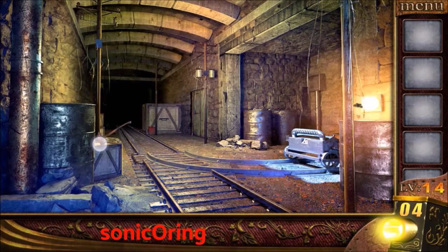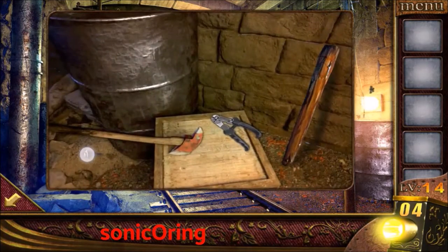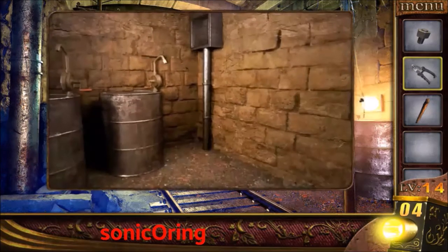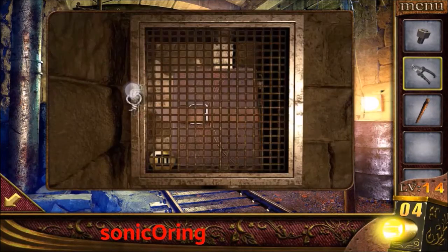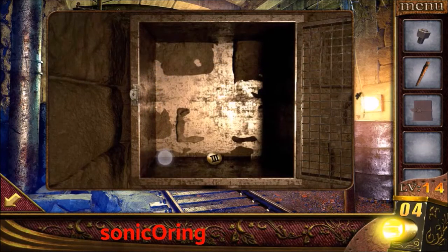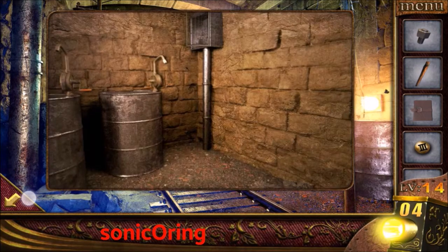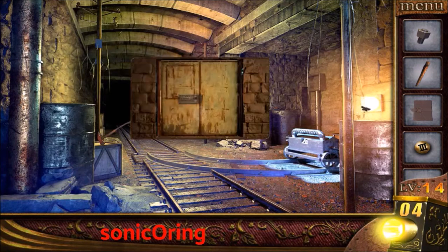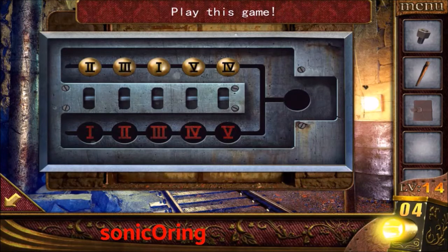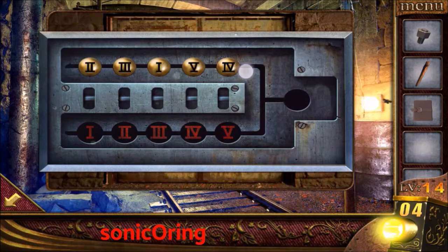Level 14. Tap on the left box, get the clippers and stick. Use the clippers to cut open the panel, get the book and the button. Tap on the middle door, insert the button on the missing place, and play the game. You need to move the buttons and place them in order one by one.